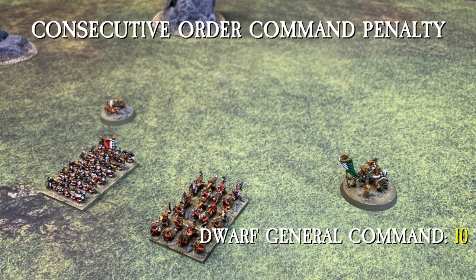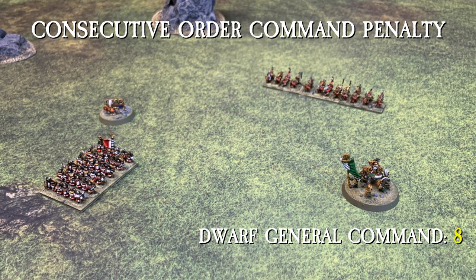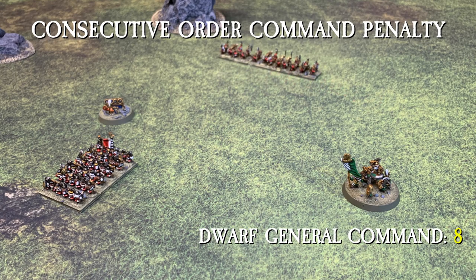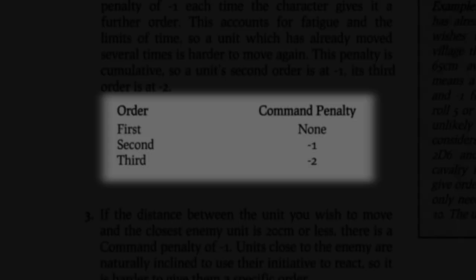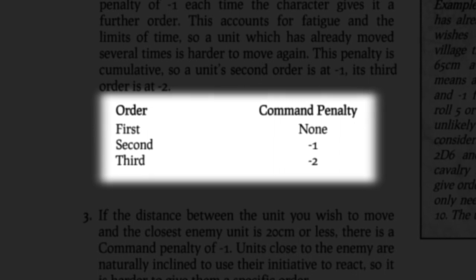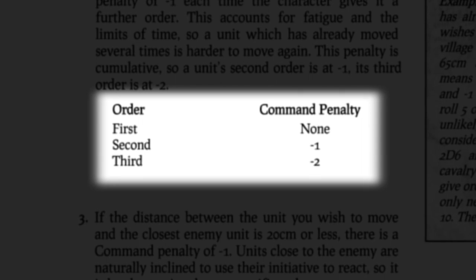The second command penalty occurs if a unit has already been issued an order during the command phase. There is a command penalty of negative one each time the character issues the unit another order. This penalty is cumulative, so a unit's second order is at negative one to the character's command value, and its third order is at negative two.